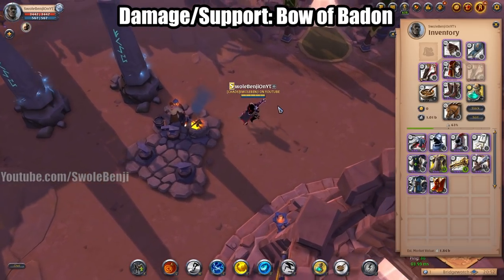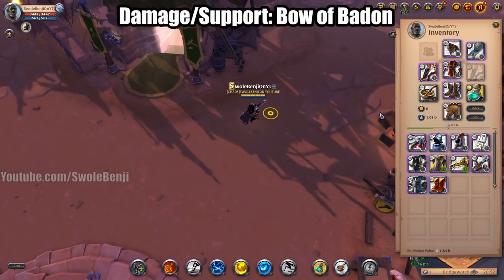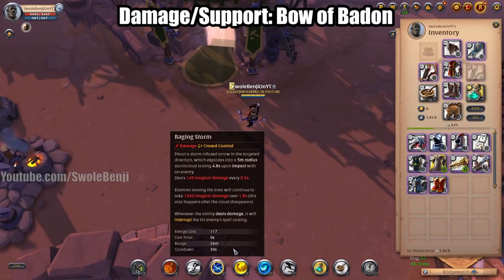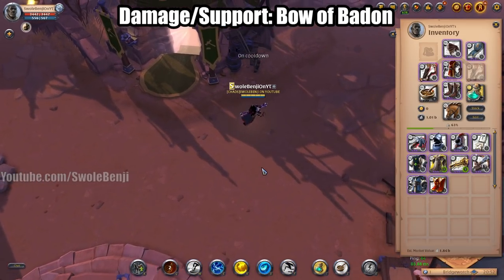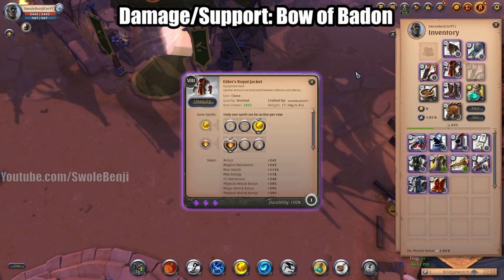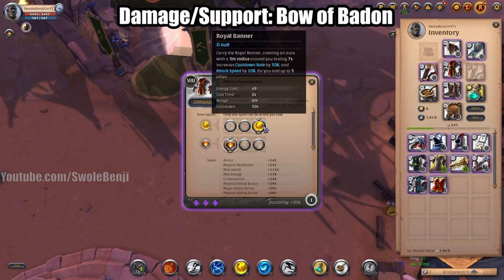I want to talk about a damage but also support build — this is the Bow Baton build. The way this works is you're basically going to sit in the back lines and fire off your Raging Storm and your Q ability. You're going to use Assassin Hood to get more Raging Storm spam. You're going to be chilling with your healers, casters, or other ranged siege people.